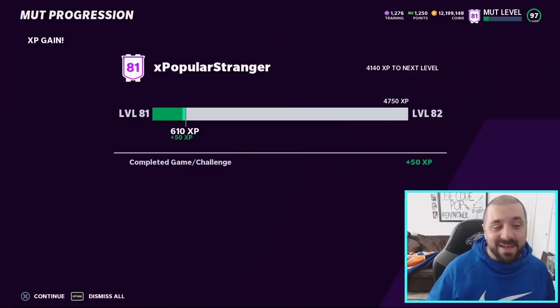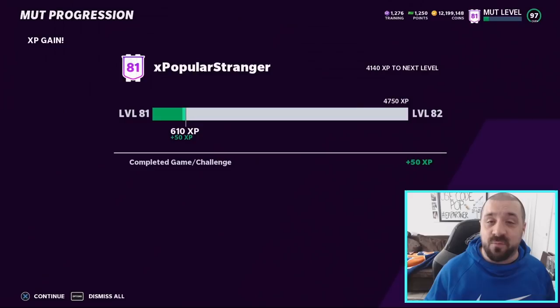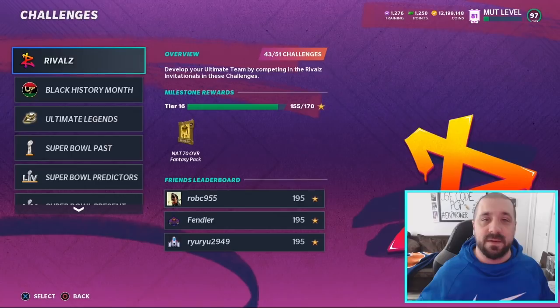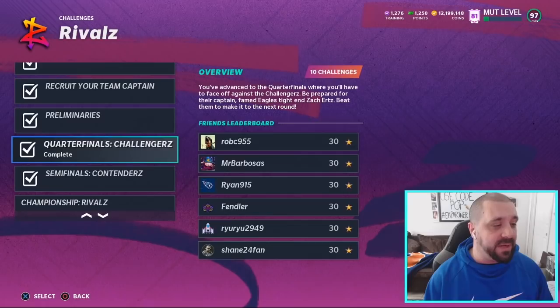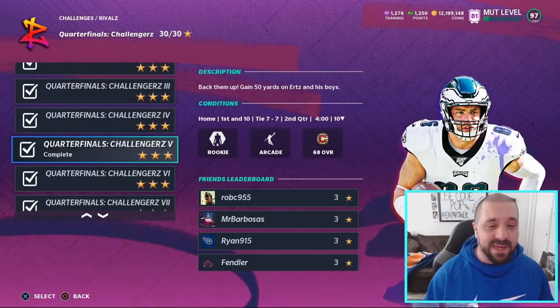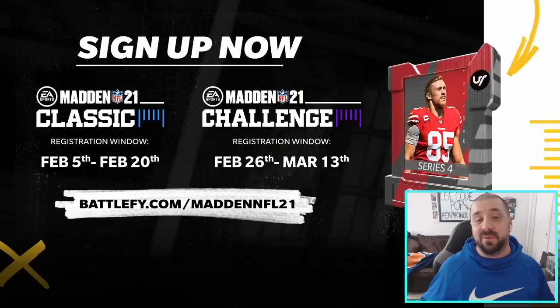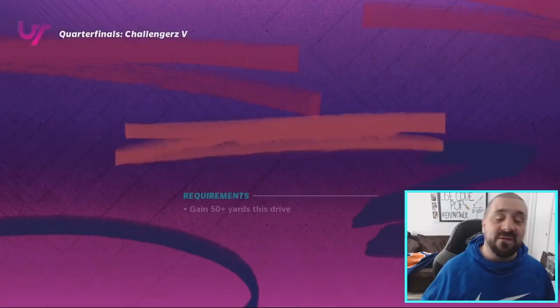The second solo earns you about 70 XP total but takes slightly longer, so you're earning more XP per run but not as fast overall. For the second option, go to the Rivals solos — the Zack Ertz Finals or Quarter Finals Challengers — and select the fifth solo. Play it on one star. The objective is to get 50 yards — basically complete one pass for 50 yards and move on.